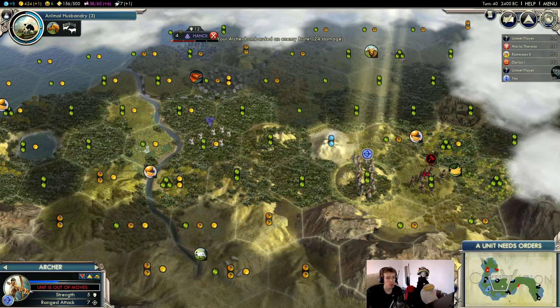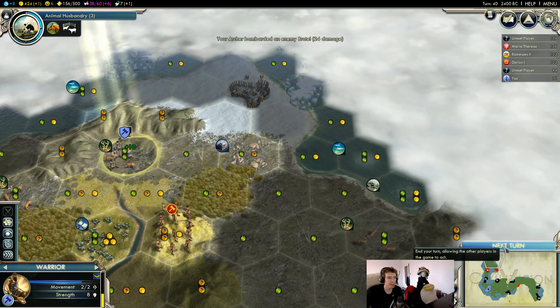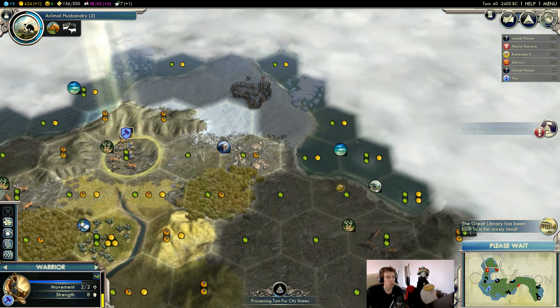Let's deal with those barbarians. This guy is still healing — we don't need to heal a lot to kill this archer. We do want to kill this archer quickly because we really want to take this camp and get the worker before Persia does.